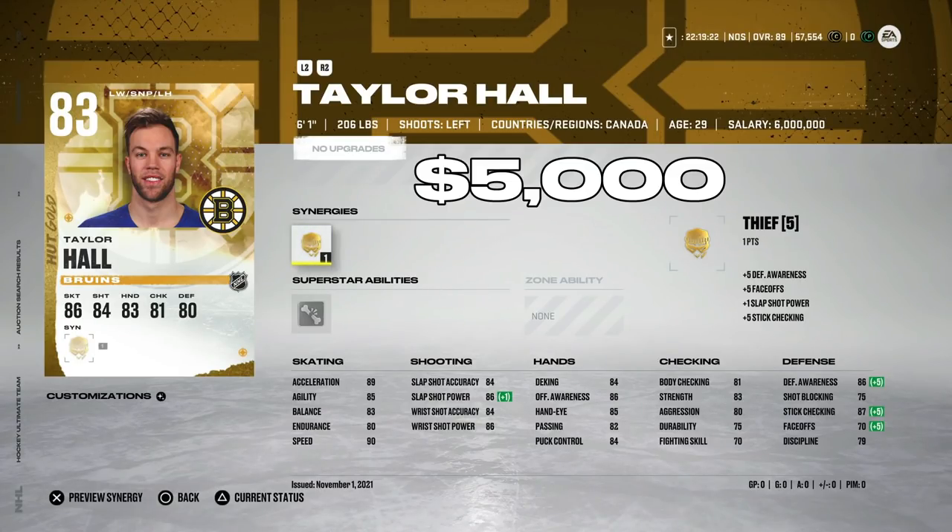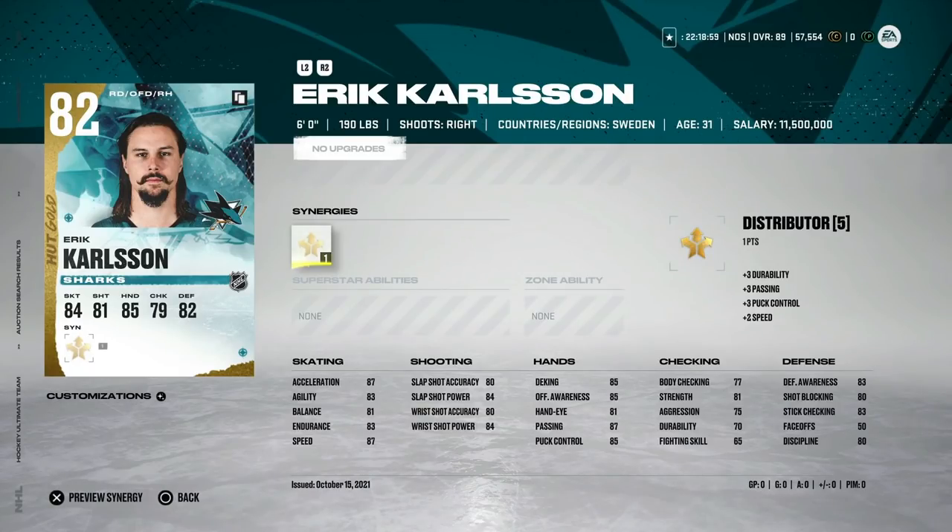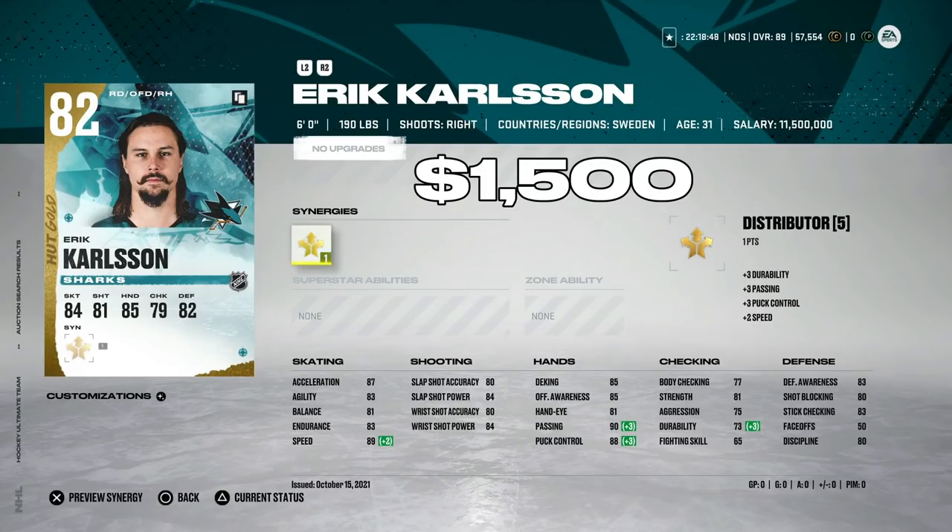I've got him on my free-to-play team and I'd recommend you do as well. Lastly, the 82 Eric Carlson with Distributor activated — the caveat is he needs Distributor activated to be worth it. He's going for around 1,500 coins, which is awesome value. With 89 speed, 87 acceleration, and a shot above 80 in accuracy and power, defensemen are so hard to come by cheap, and this card is a must-grab for free-to-play.